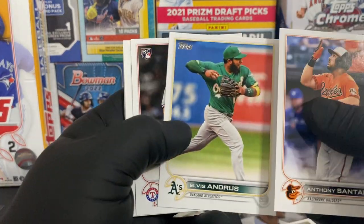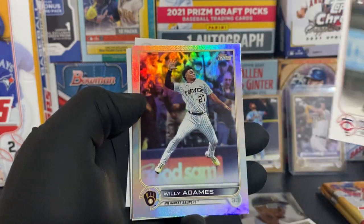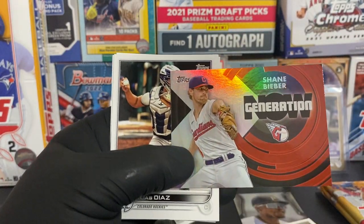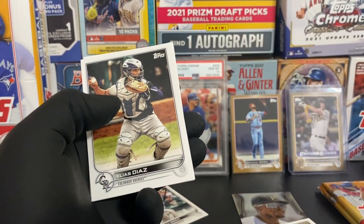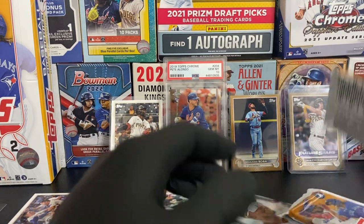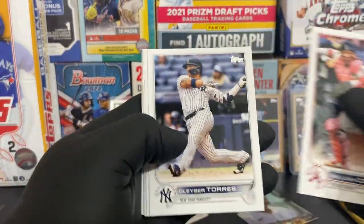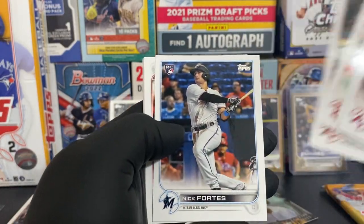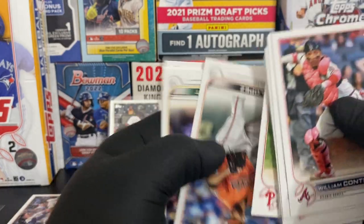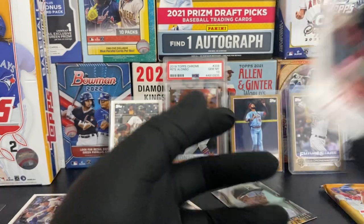Anthony Santander, Elvis Andrus, Benintendi, Alejandro Kirk, Brad Miller. We have a rainbow foil of Willie Adames. Charlie Barnes - rainbow foil is not bad. Generation Now - Shane Bieber, not numbered. Elias Diaz and Brett Phillips. William Contreras, Jack Lopez rookie, Nick Fortes, Verdugo, Aaron Nola, Jorge Lopez, Chris Bassett, Kenley Jansen, and Patrick Corbin.